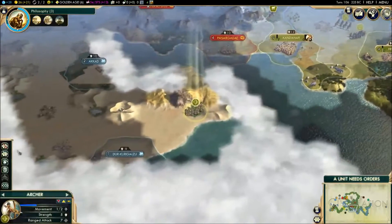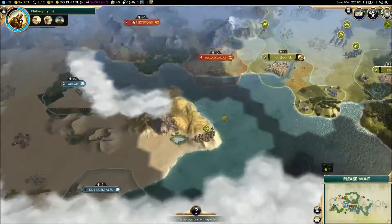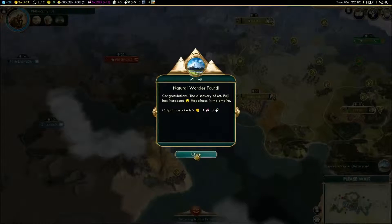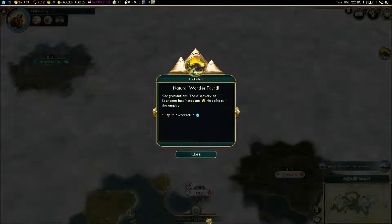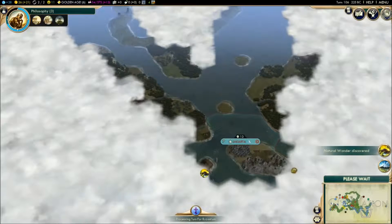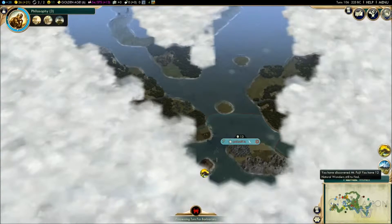Hopefully these guys can embark. Is that an ocean? No — Japan found Mount Fuji, brilliant. Embassy with Indonesia — there we go, we're getting these embassies out nice and quickly, which is obviously good.